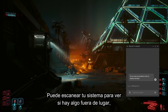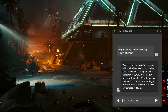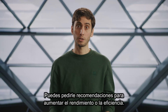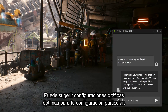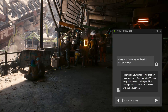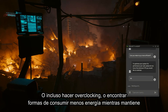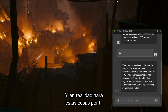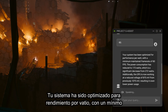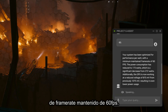It can scan your system to see if there's anything out of order, like not taking full advantage of your display's capabilities. You can ask it for recommendations to increase performance or efficiency. It may suggest optimal graphics settings for your particular setup, or even overclocking, or finding ways to consume less power while maintaining a target of 60 FPS. And it'll actually do these things for you — your system has been optimized for performance per watt, with a minimum maintained frame rate of 60 FPS.